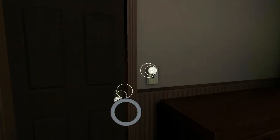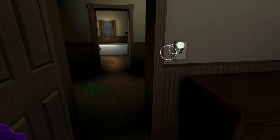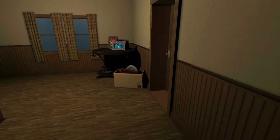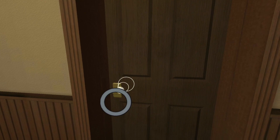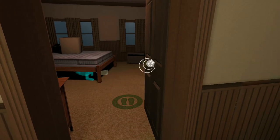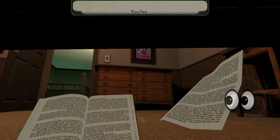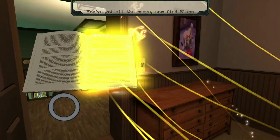I just didn't know how to play the game at first, so I watched some tutorials and then I learned how to play. Then we got to move it and complete the book. You've completed the book — now find Slappy and open the book on him.